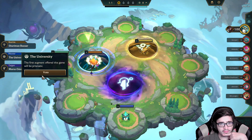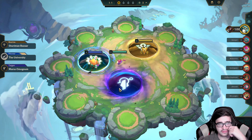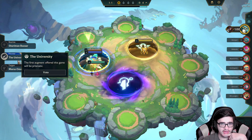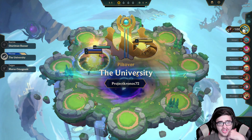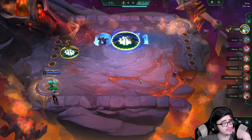Okay, university first augment will be prismatic. Tactician's Crown extra — let me go with that. I'm fine with any of these honestly. First prismatic and I can play an easy game. Yeah, let's go. First Aid Kit — what? First Aid Kit starter kit.